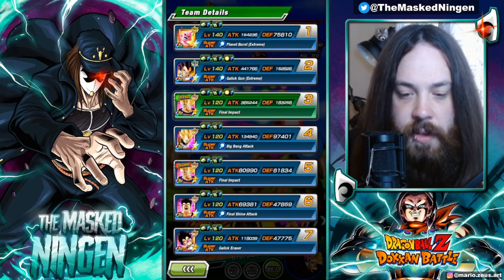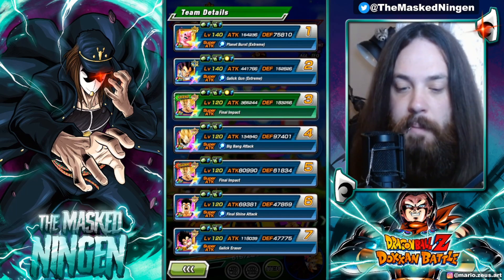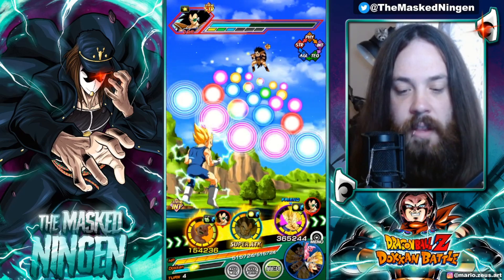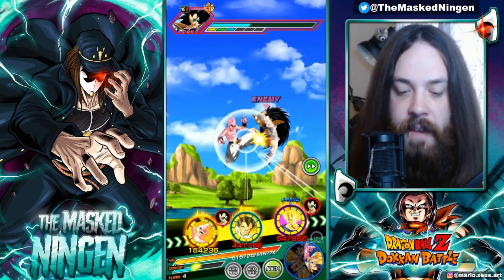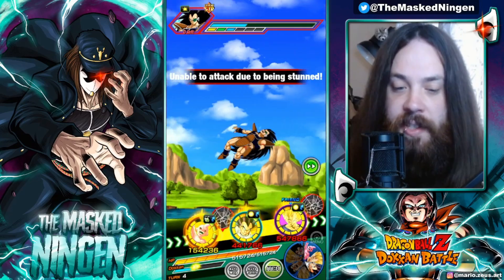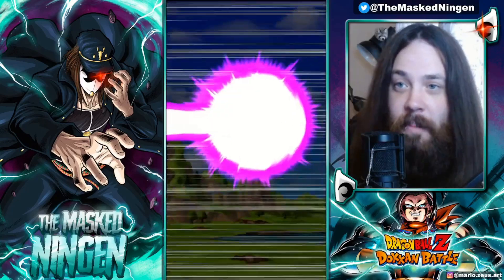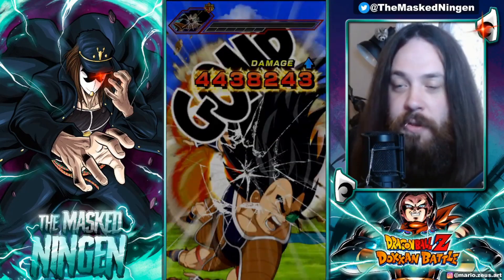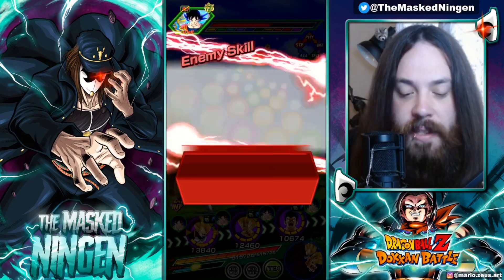Start of the turn we're at 152k defense. With the 80% from his passive and the 30% on his super attack effect, we should be over 300k defense after he supers. Raditz is stunned, so it doesn't really matter. 5 million attack stat! That's not bad — 5 million attack stat and 300k defense after that super attack. That is probably his best turn.